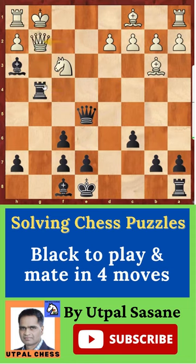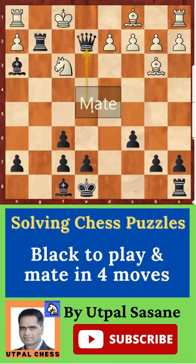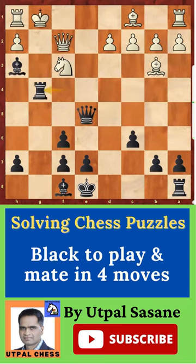Queen g2 is not that good, because then Rook takes g2 is coming — Queen g2, Rook g2, Rook takes g2, and then King f1, then Queen e2 checkmate. So that line is not good.